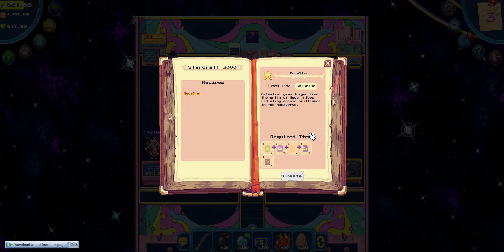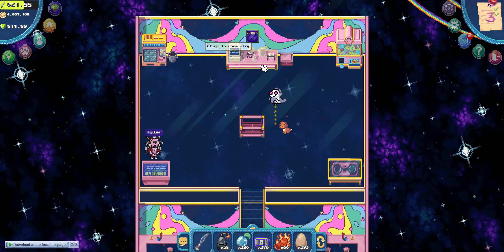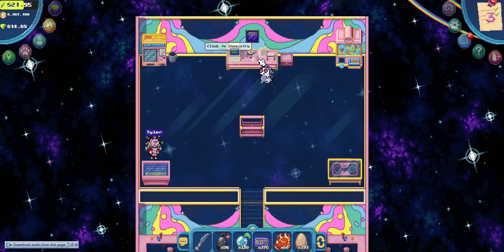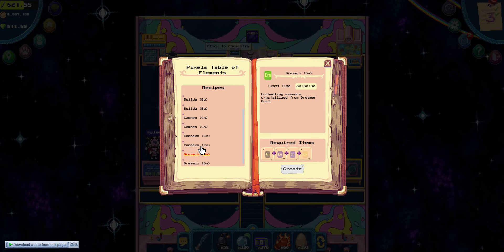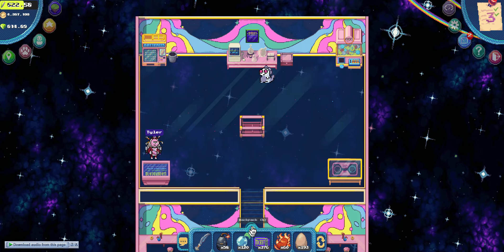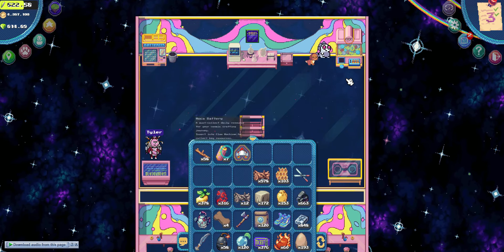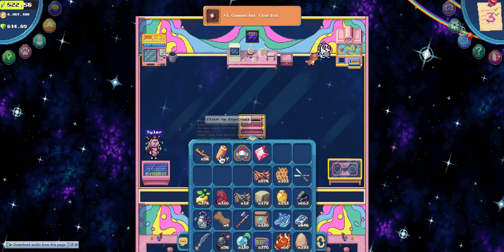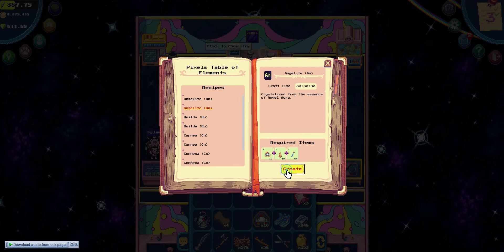To craft the Mocha star, we need these elements first. And here are the required items in order to craft the elements. In order to get enough required items, make sure to claim the batteries daily. You still have time to craft those elements. We just need three of each element in order to craft the star.